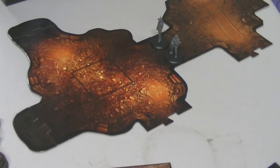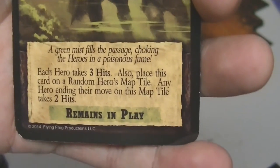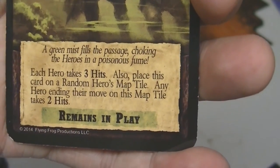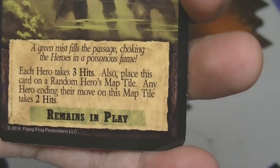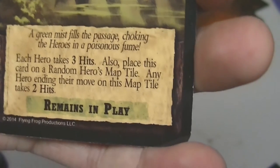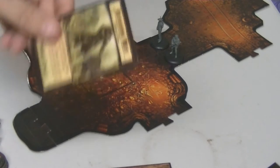For discovering the truth: for each hero that does not pass the test, immediately draw a Darkness card. Darkness card — Suffocating Mist. That sounds bad. Remains in play: green mist fills the passage, choking the heroes in a poisonous fume. Each hero takes three hits. Place this card on a random hero's map tile.